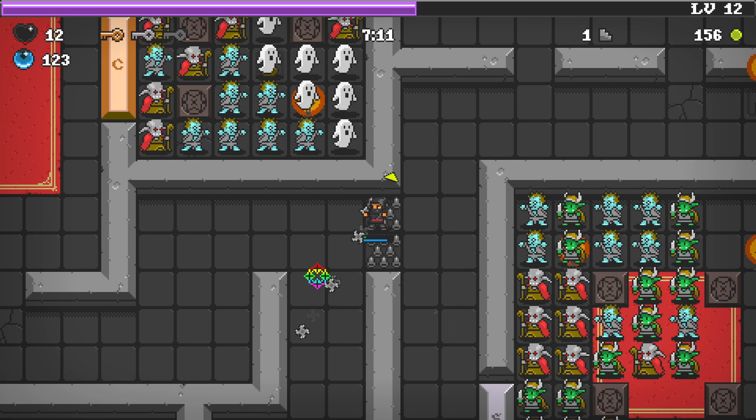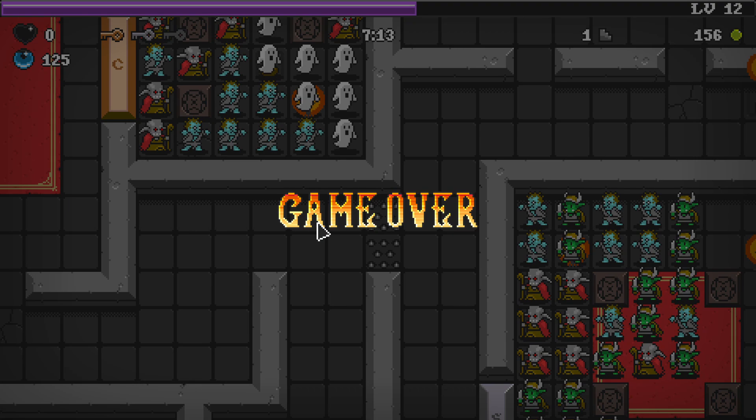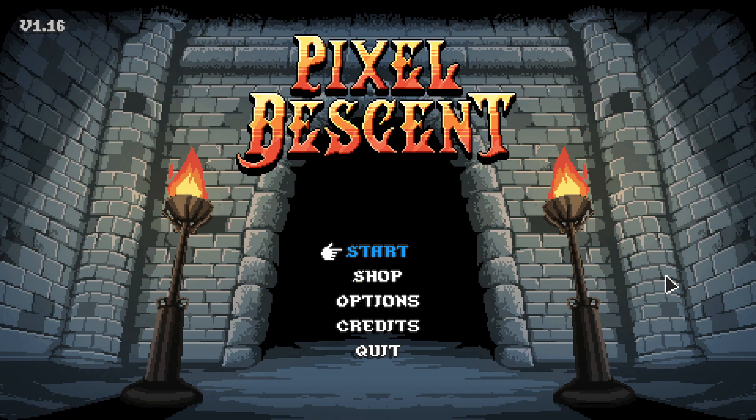But what do we do about these pesky Spike Traps? They get us every time. If you want to learn more tips for Pixel Descent, leave a comment and let me know. Thanks for watching, everyone. See you next time.